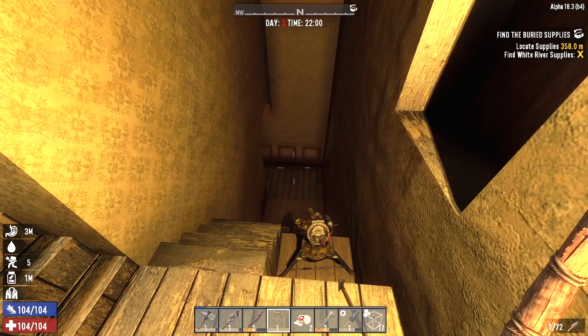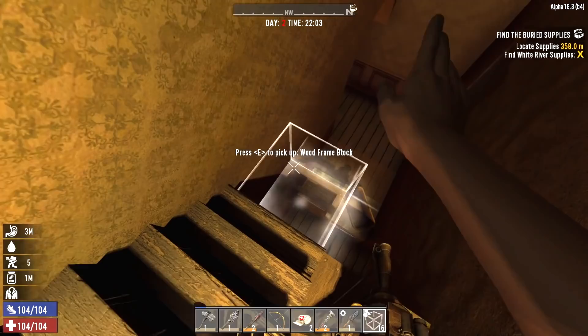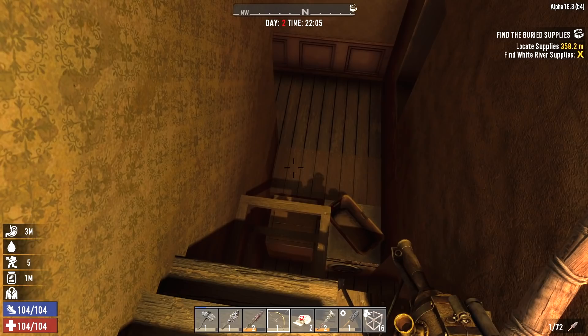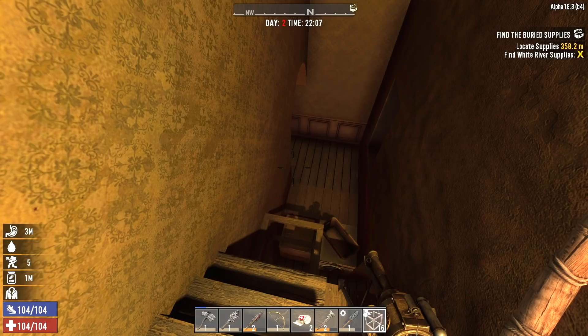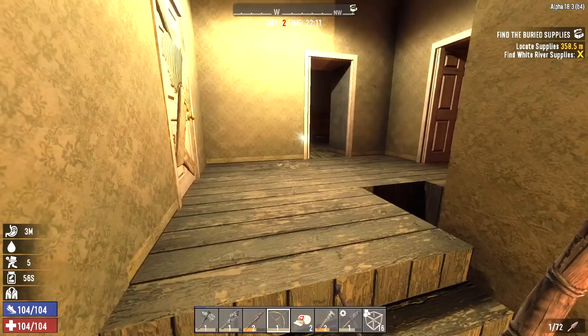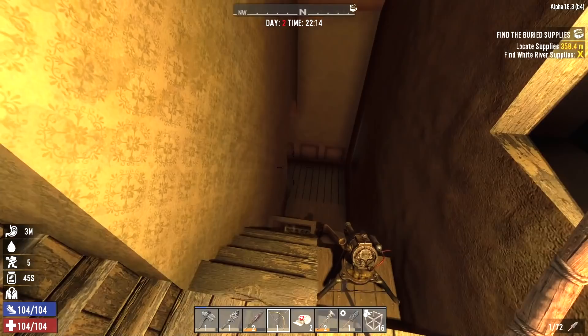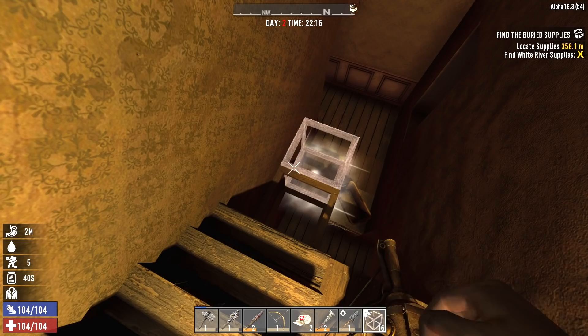All right, here we go — horde number two. I'm pretty sure there isn't another way for them to get up to the second floor, but I'm going to put a frame right here and maybe one more down there. I hear them beating on something. My worry is that if they don't see a way to get to me they'll just beat on the building all night, and I'd like to kill them if I can. There's no way they can get up here right? I'm going to close these doors just in case — this way we'll have a little warning.